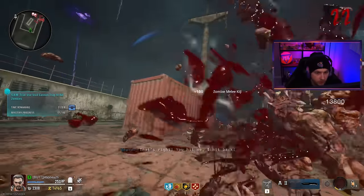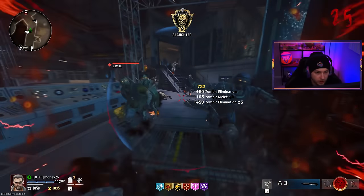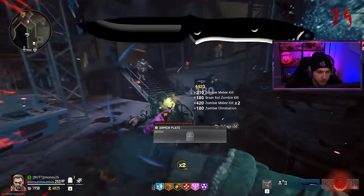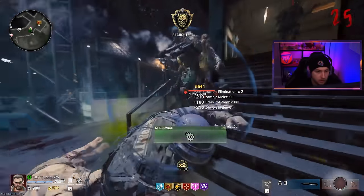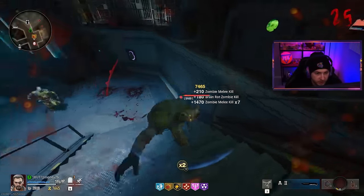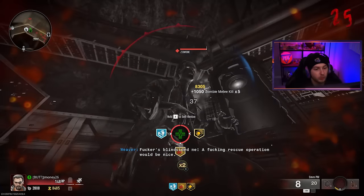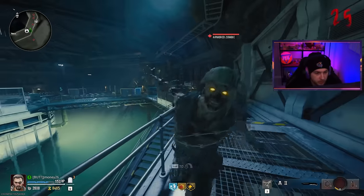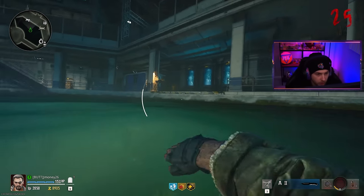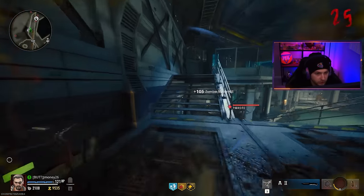I got a Frenzied Guard right here and a full power sitting next to me — I should be able to knock a good amount of armored kills out. A double points too? They are spoiling me. It's just so satisfying clicking and everything falling and dying. There are our armored zombie kills — huge lag spike there. Now we just need our kills rapidly. One Frenzied Guard should help us get at least half of them. There's way too many zombies here for this not to count as rapid kills of 10 or more — we've got to be getting close.